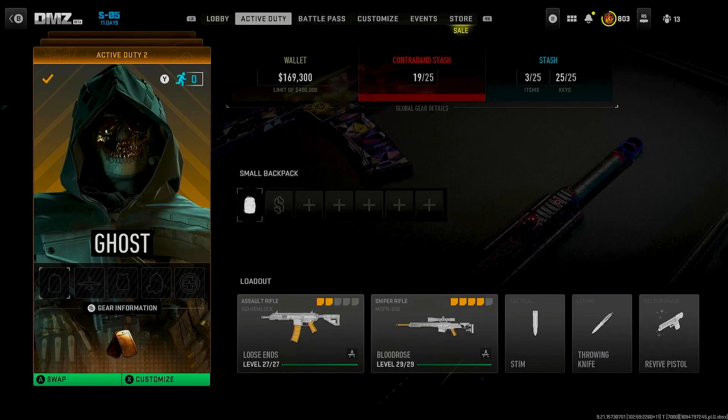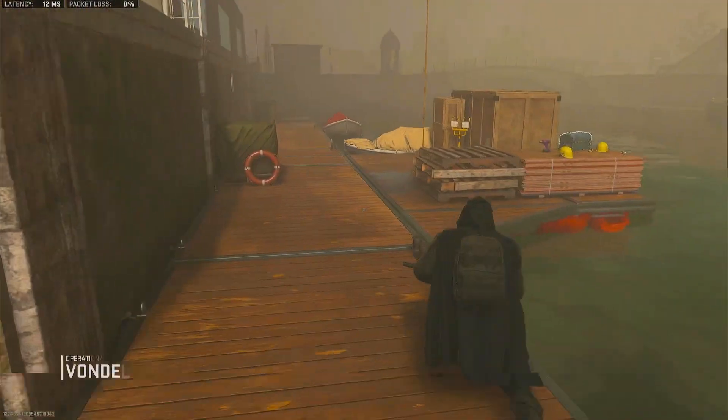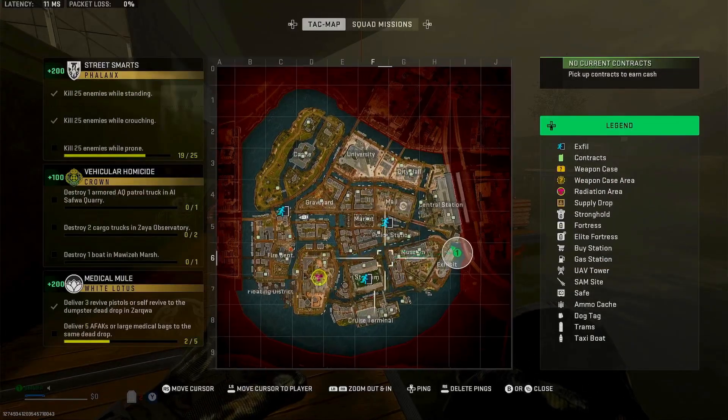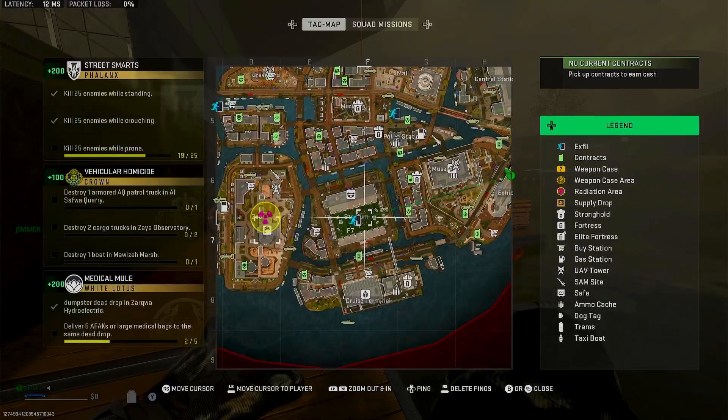This is the fastest way to re-gear on Vondal. I got a fresh operator and we're going to jump right into Vondal. The first thing you're going to want to look at on your map is the aquarium — by far probably my favorite place to re-gear on Vondal.